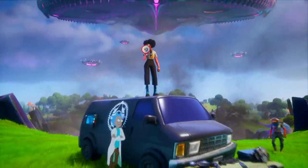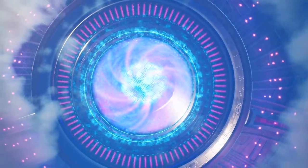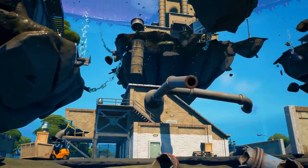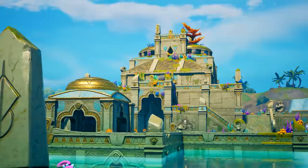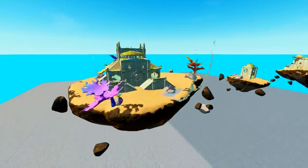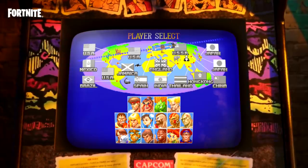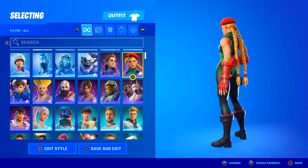Also, with the end of the season getting closer, the mothership has started abducting POIs around the map. Its hatch has opened and Slurpy Swamp has been abducted first. But next up on the list are Corny Complex as well as Coral Castle. And here's a leak on what those will look like. By the way, if you didn't know yet, we're getting two more new Street Fighter skins — them being Cammy and Guile.